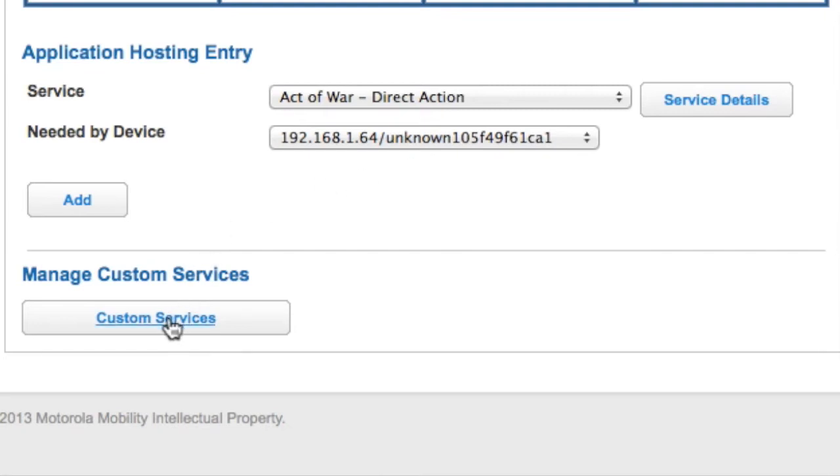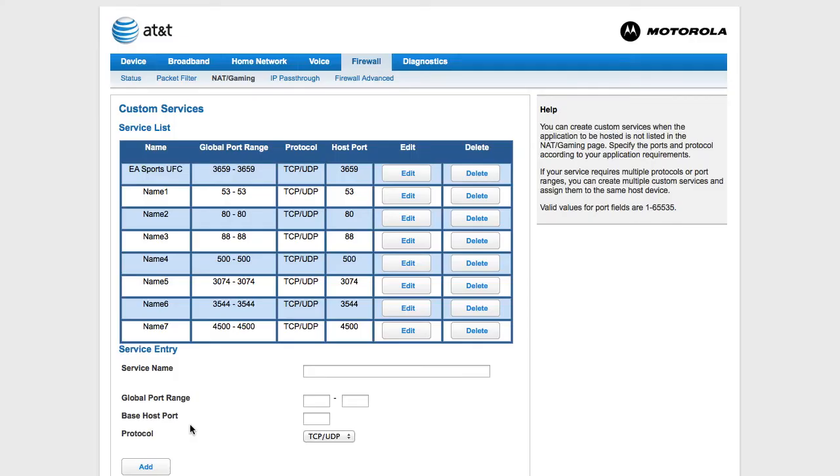To add your own custom port, go to Custom Services under Manage Custom Services. These are all the ones I opened up. Basically, what you do is enter the name of the port — for example, for the EA ports I put EA Sports UFC. Then enter the global ports listed on their website's homepage, in addition to the Xbox Live ports. You can look those up online or just pause the video and look at mine right there in front of you.